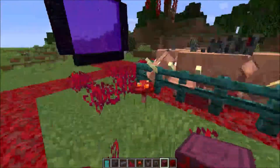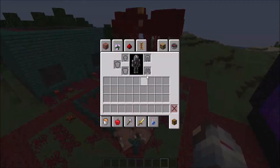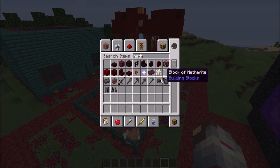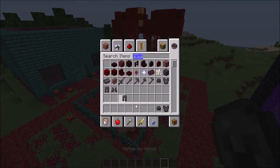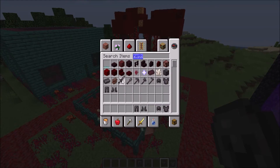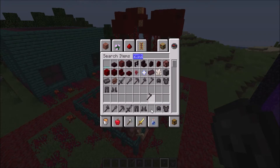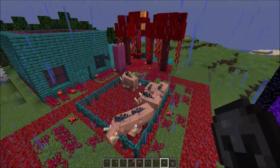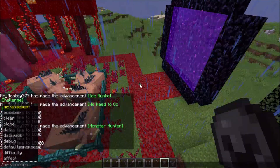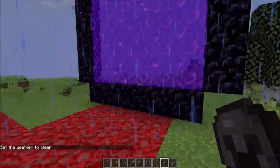Now we've got the main thing — oh no, I just got rid of my armor by accident. Let me get my armor back. Guys, it wasn't just the sword — they've got the whole tool collection. I don't know why I didn't put it all on the display, but you know, they've got the whole netherite tool collection, which is pretty cool. Oh, it's raining — let's clear the weather. Come on, let's go into the mansion.